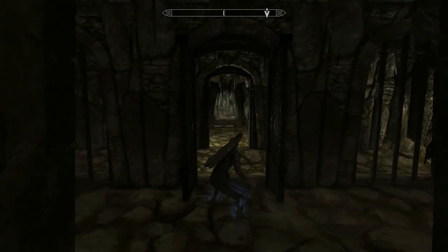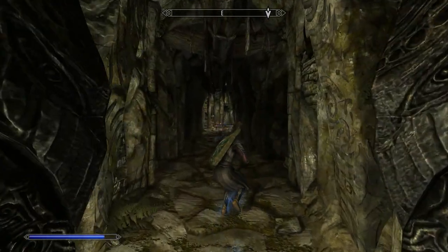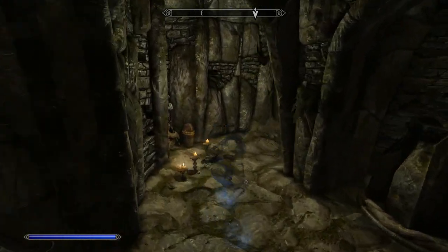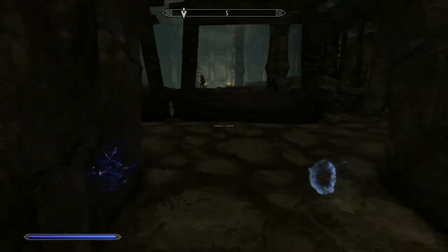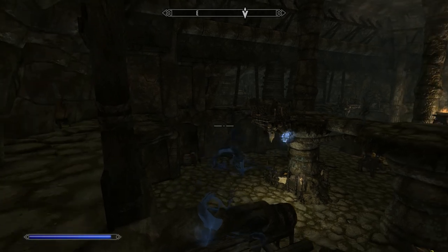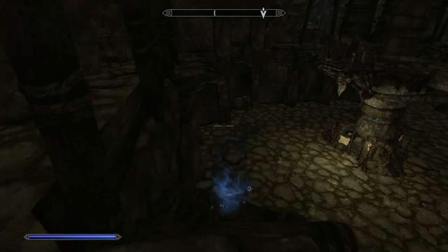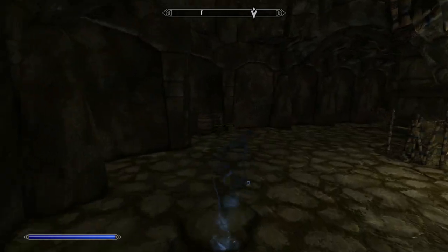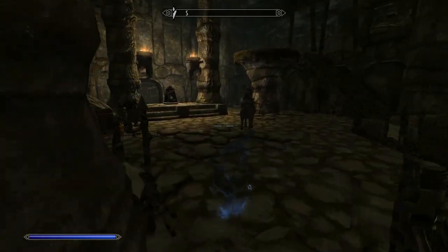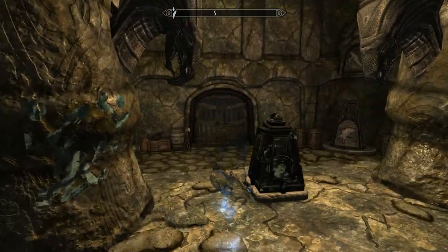Okay, getting myself organised. Onward — makes a nice change not slaughtering everything you find. There are quite a few enemies down here. I think there's a bristleback — or a charger, I think they're called. They keep popping out of their barrels even though they can't see me.